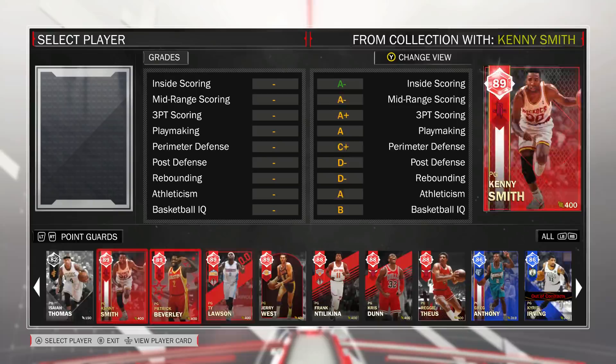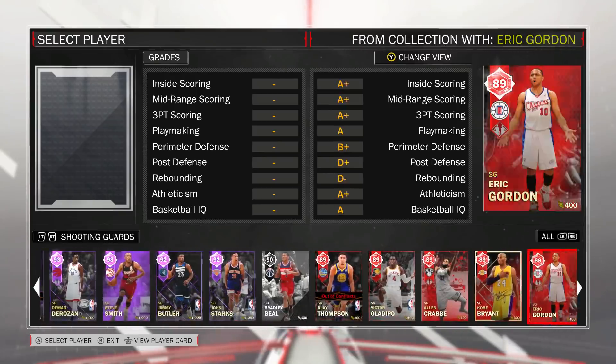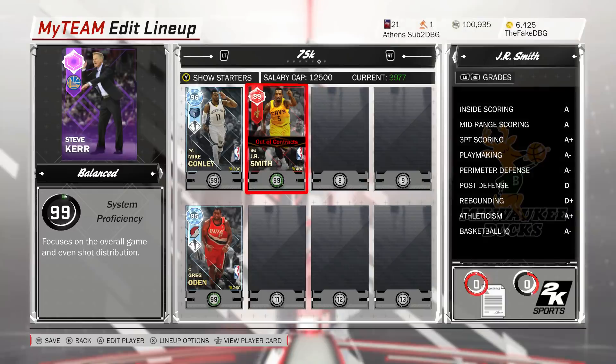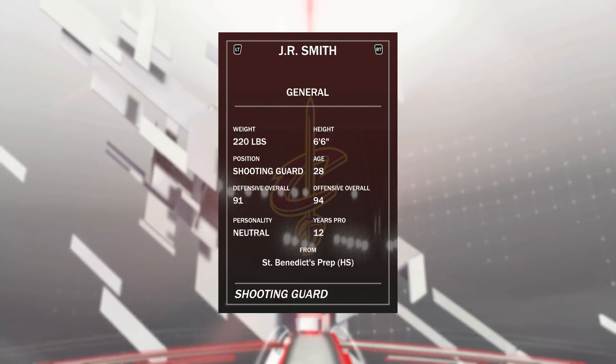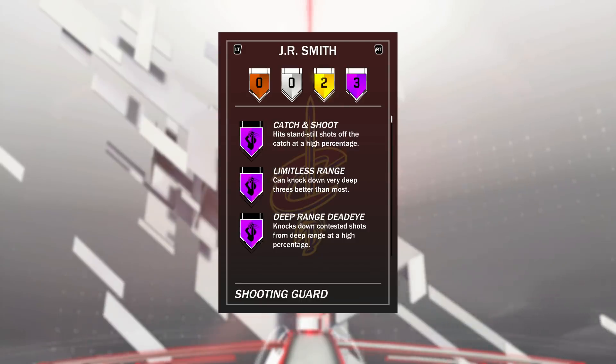At the two off the bench, regardless of what this guy costs — he's like 800 MT — it doesn't matter. This card belongs in every budget squad, probably belongs in every squad. At the end of the bench we've got JR Smith: 96 open shot three, 96 dunk with a 100 tendency, as well as Hall of Fame Limitless Range, Catch and Shoot, and Deep Range. I don't think there's much more I have to say.